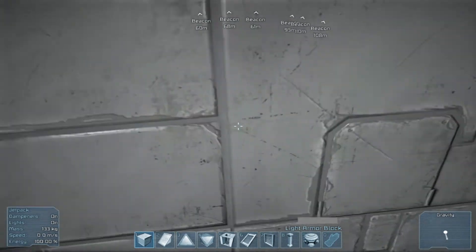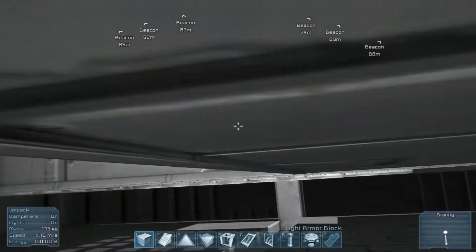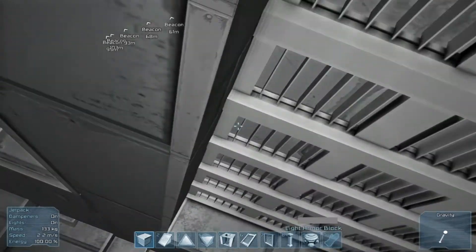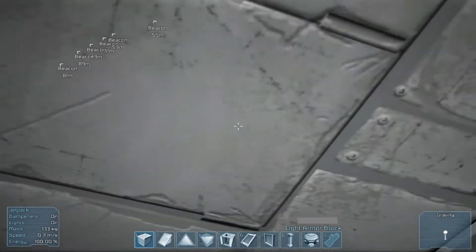What did I do? Oh crap - I did that whole control thing where you try to fly and now I'm stuck with a copy of the ship and I can't see where I'm going.